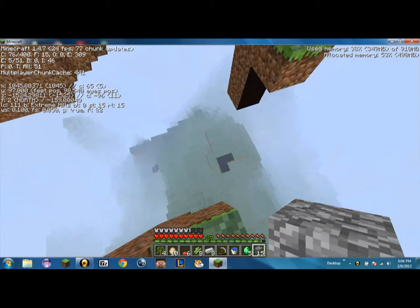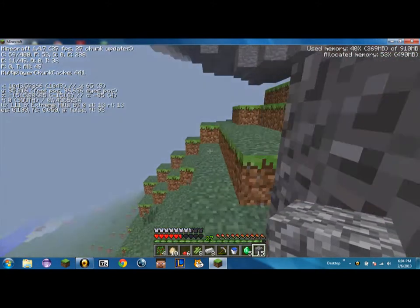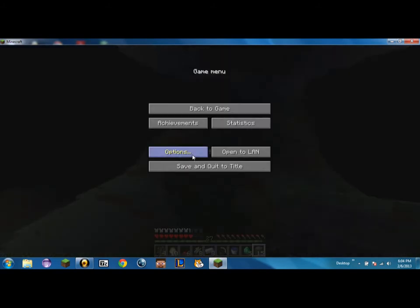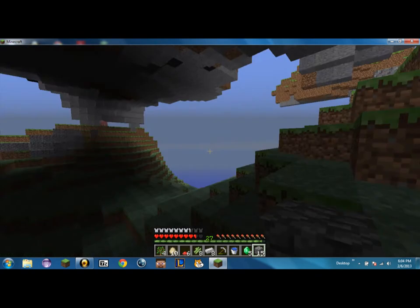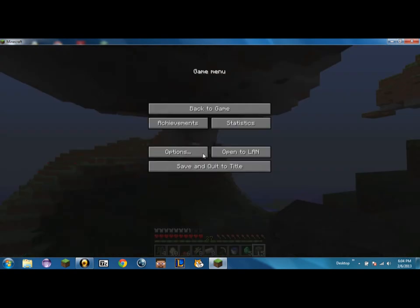So if we come down here, you notice that this is a little bit high off of the ground. Oh gosh, I was like, I'm gonna die. But anyways, if we come over here — massive, massive overhang. Let me change my render distance to like normal here. Do you see this thing? This is awesome. This is like the best that I've ever found.